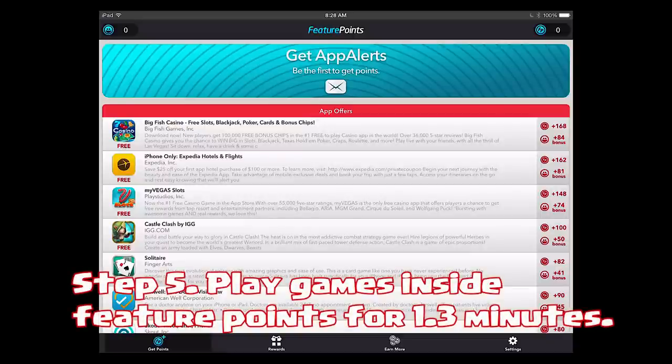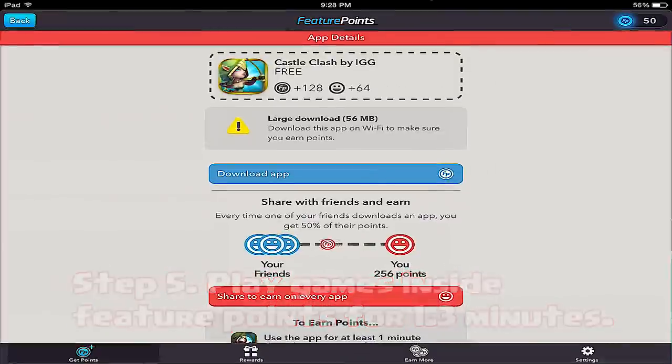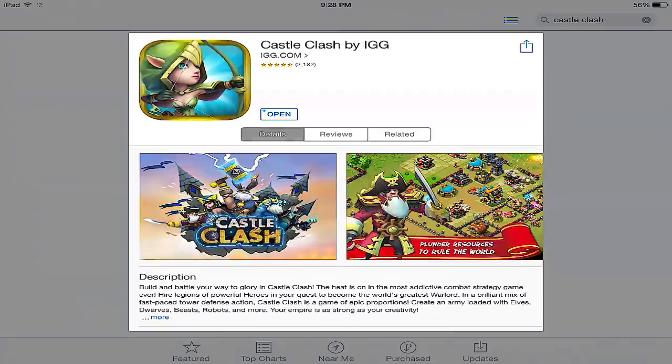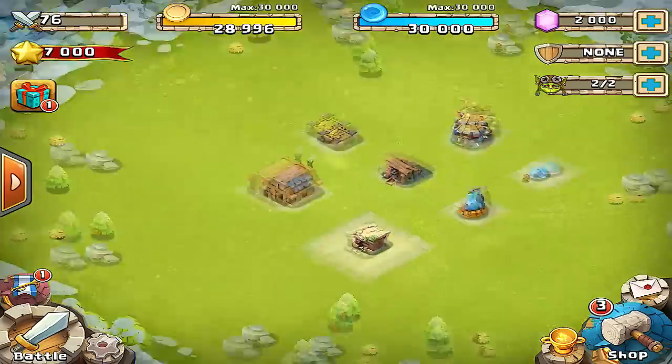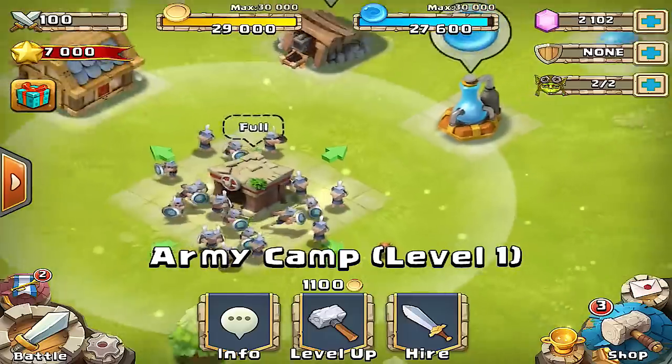Make sure you don't play the same games twice and always look for games that are fun. For example, I'm going to play Castle Clash because it's a strategy game and it's pretty fun while I'm earning points. Once you've played the game for about a minute and 30 seconds, you can go back to your account and see that they will add points to it.